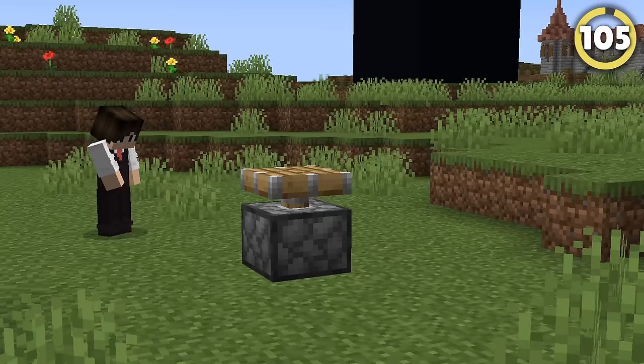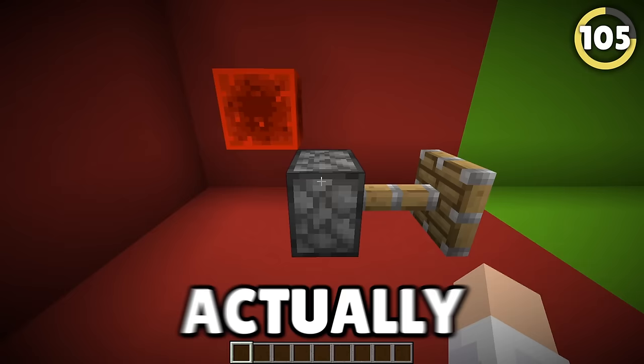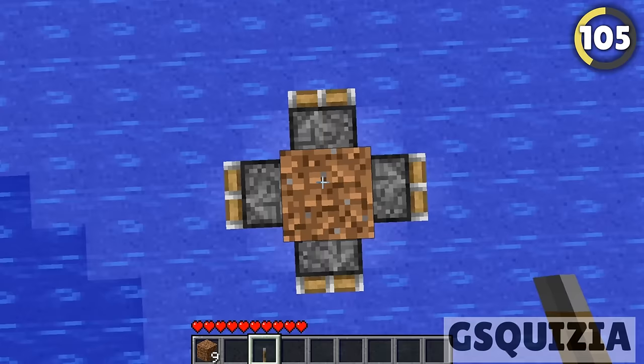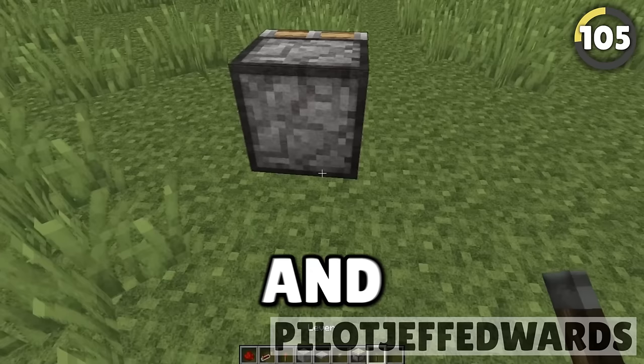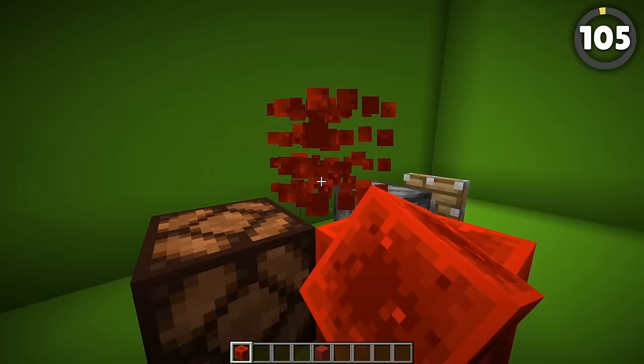Mojang repeatedly says that the block that causes the most mistakes in the game is the piston. However, one of their biggest mistakes actually turned into a well-known feature of the game today. The mistake allowed pistons to be activated by a nearby block which was directly above or diagonal to them — long before the introduction of redstone conductivity within blocks. So Mojang decided to implement redstone conductive blocks into the game.